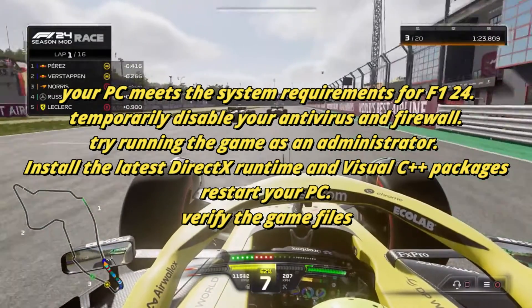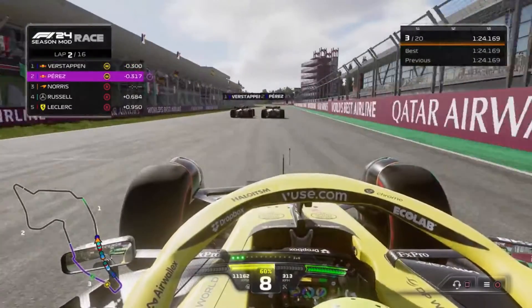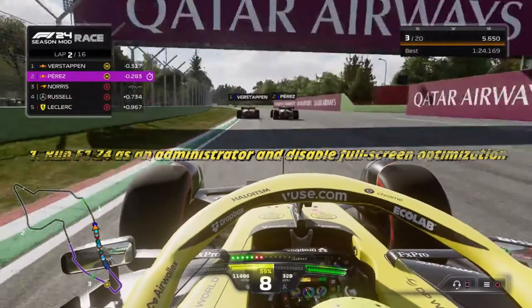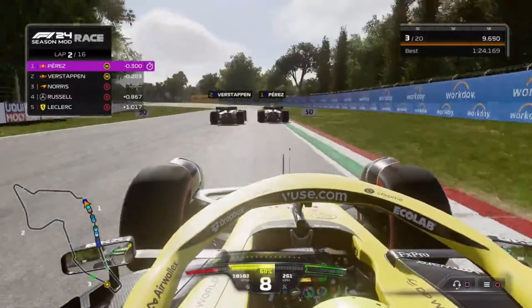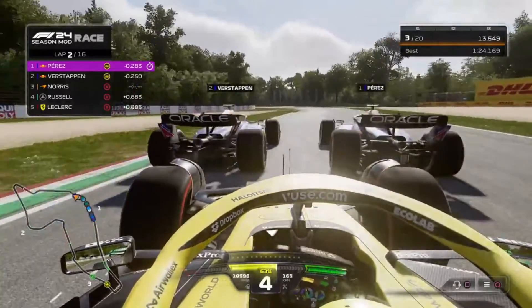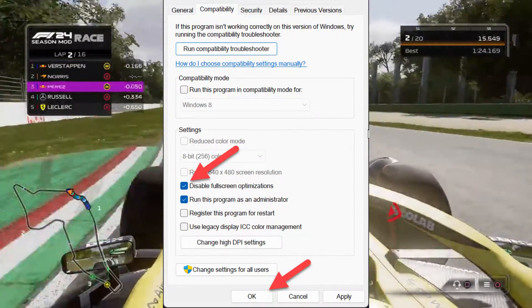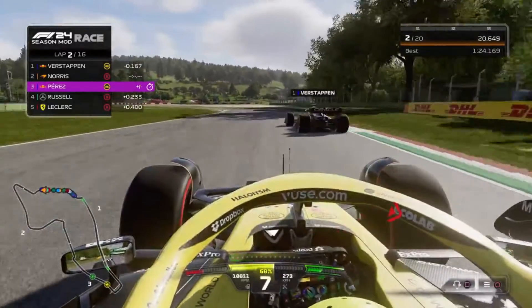On to the main solutions — follow these methods step-by-step and you'll be back on the track in no time. Method 1: Run F1 24 as an administrator and disable full-screen optimization. Navigate to the game in your EA or game client library, right-click, and select Properties. Under the Compatibility tab, check 'Run this program as an administrator' and disable full-screen optimizations.